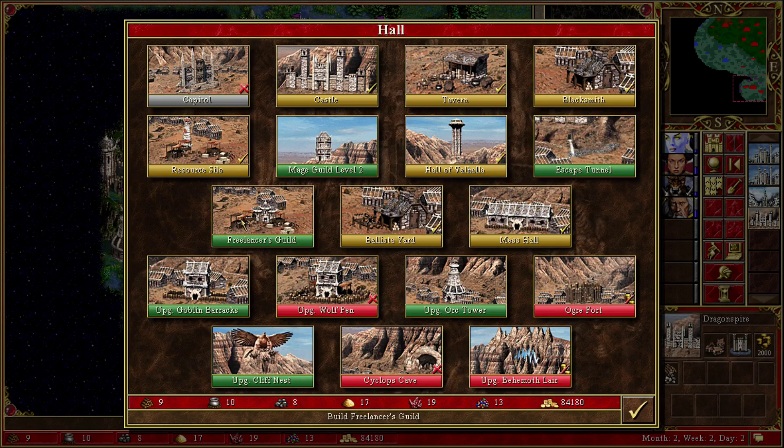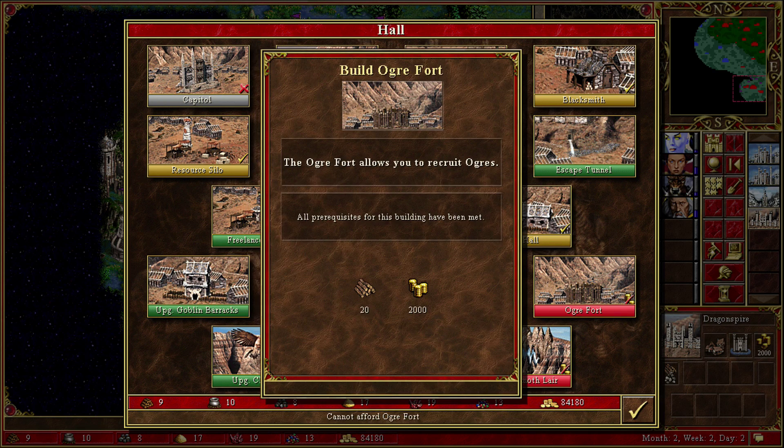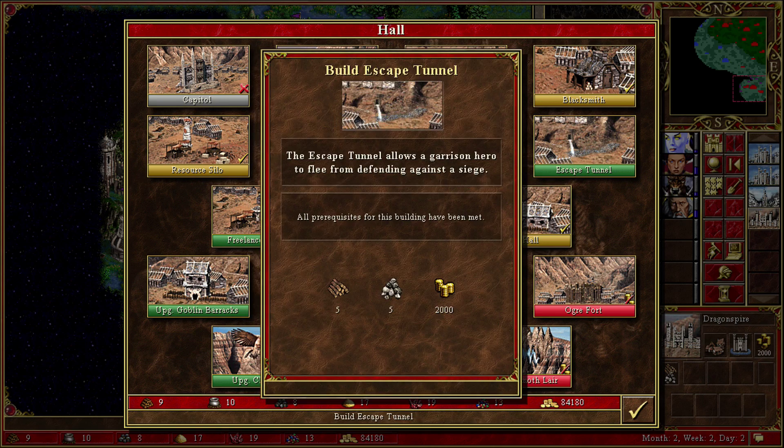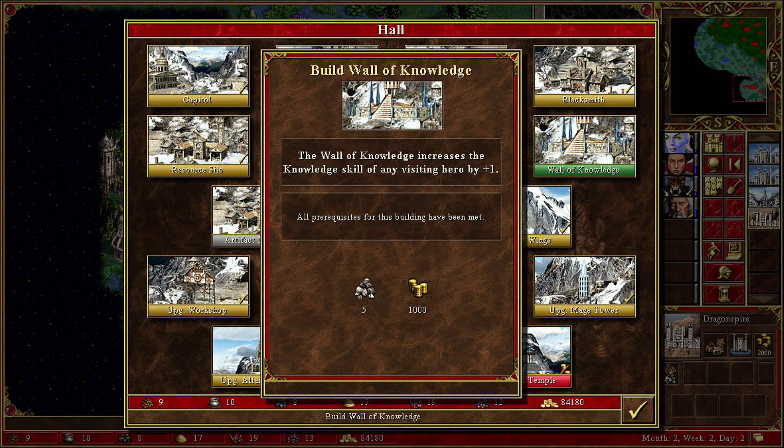Let's keep an eye down here. I just need to save wood for right now — for the Cyclops Cave. That's an upgrade. How about this one? Definitely. Escape Tunnel — that could work, that could be a good thing. Probably not. Over here, Wall of Knowledge.